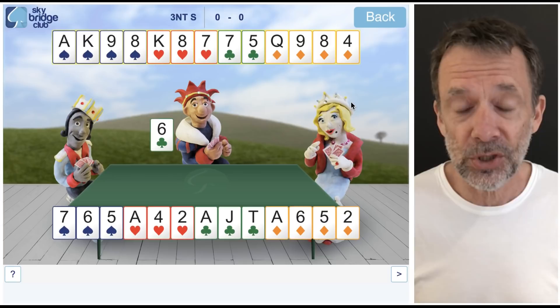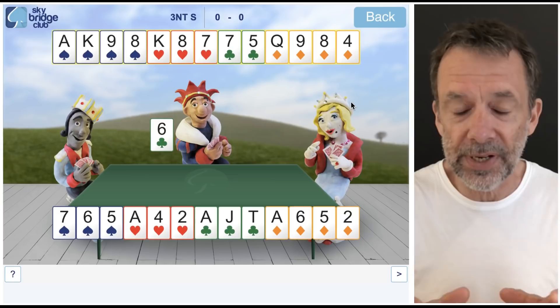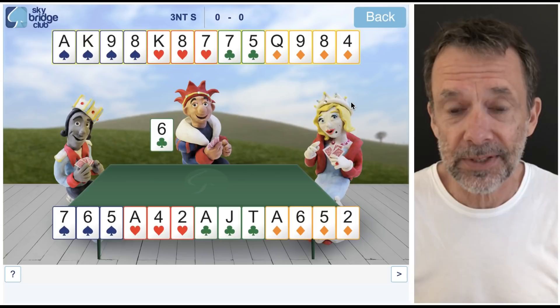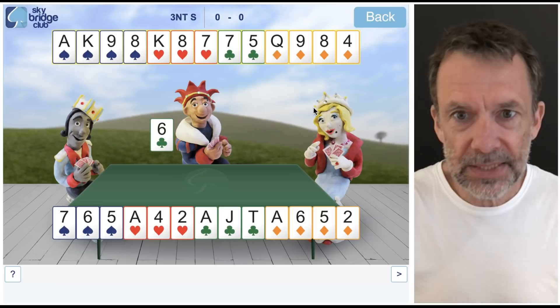If the diamond suit breaks three-two — meaning East has three and West has two, or vice versa — then if we keep playing diamonds, eventually the opposition are going to run out and we're going to make an extra diamond trick simply because they've got none left. Also, the queen of diamonds gives us an extra chance to make an extra diamond trick. But we've got to be a bit careful with this ace and queen combination.